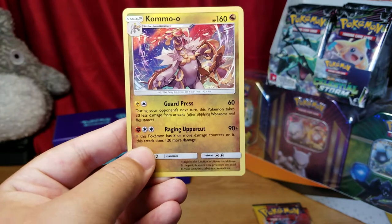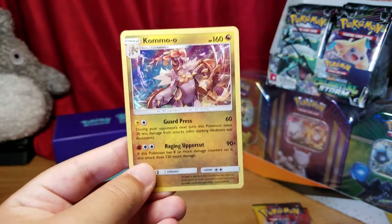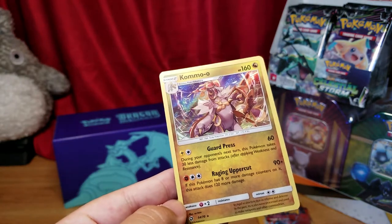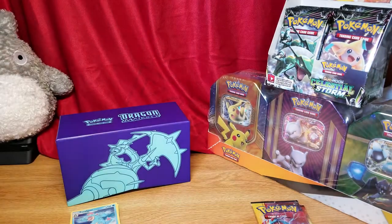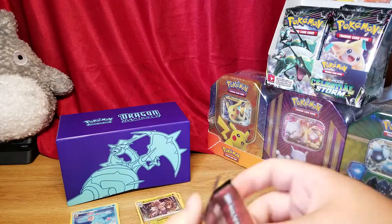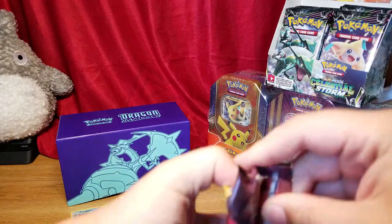Comfey - oh, a holo! Oh snap, that's gorgeous. So we have a Feraligatr holo and a Comfey holo. Let's see what else we can get.